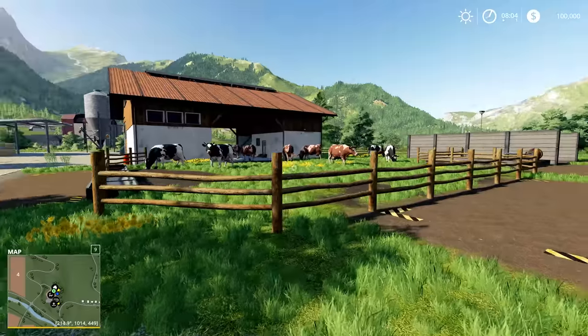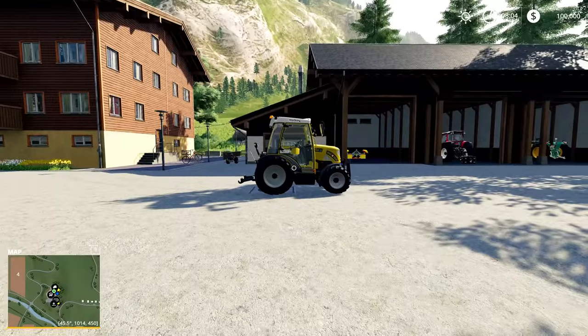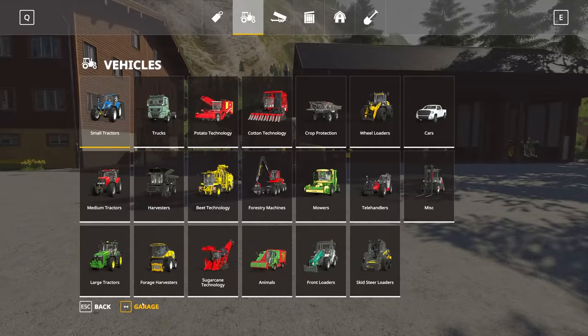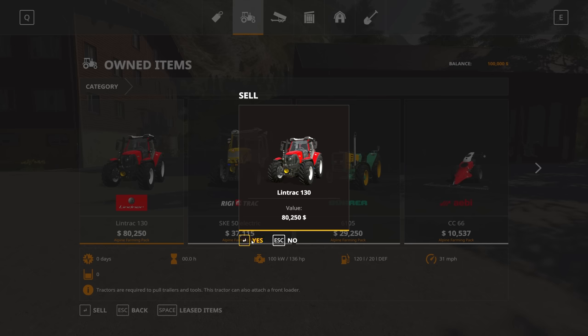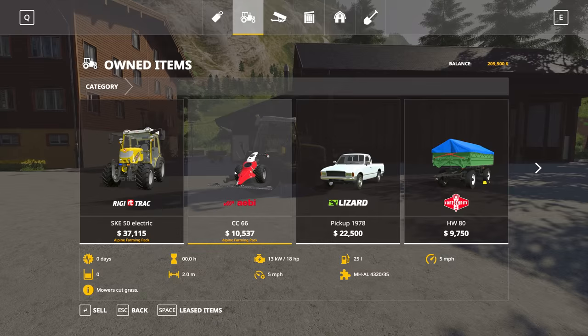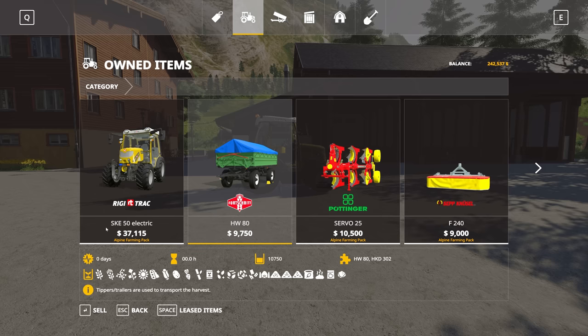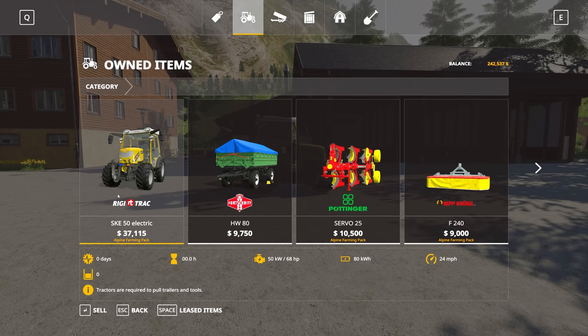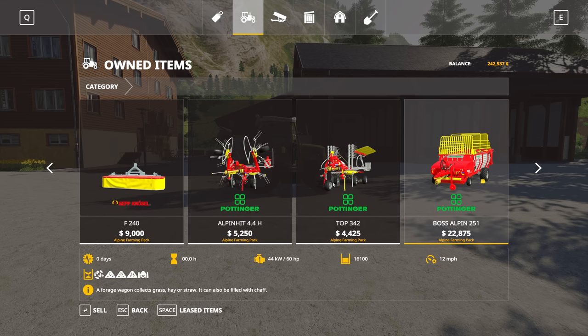This is a new farmer mode game because I wanted all of the structures and everything that is on the map by default. We're gonna come in here to our garage and sell our other tractors that come with this farm because we don't need them — we're going to use exclusively this electric tractor for the series in its 68 horsepower glory.